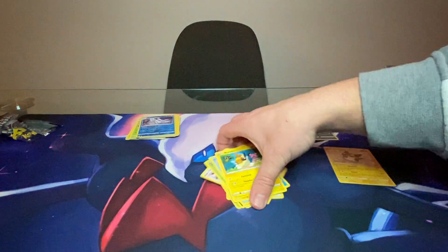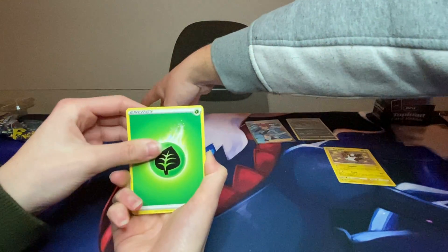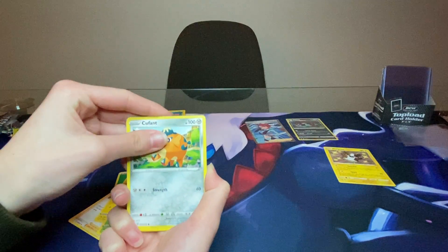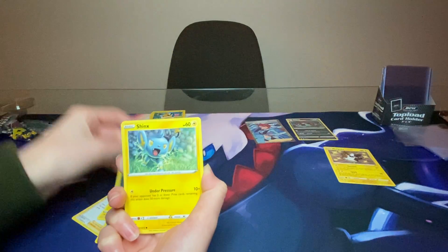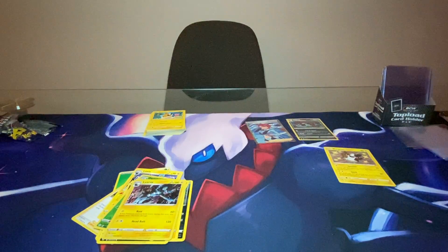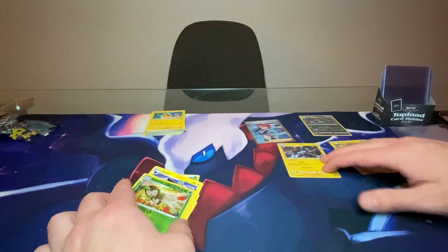And we get right into the next pack. We got Grass Energy, Gym Trainer, Luxio, Dartrix, Cufant, Bonsly, Spinarak, Shinx, Cofagrigus, Reverse Holo Dartrix, and Holo Luxray. Very cool looking holo — won't lie about that. But maybe not what you're looking for when you're opening these packs. You're looking for those beloved Shiny cards.